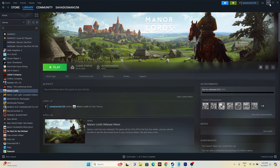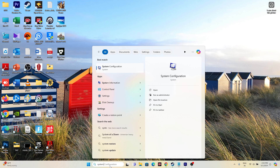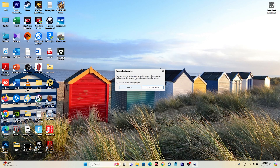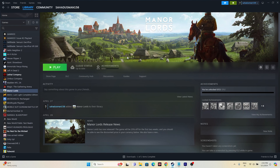The next step is to perform a clean boot. Search for System Configuration and open it. Go to the Services tab, check 'Hide all Microsoft services,' then click 'Disable all.' Click Apply and OK. Then restart your PC and try launching the game.